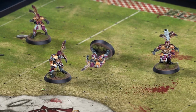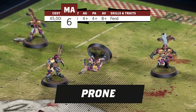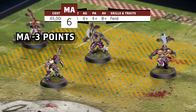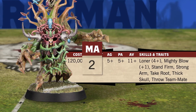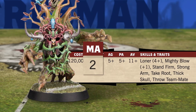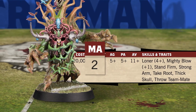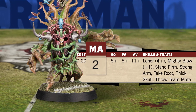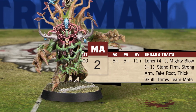If your player began the turn prone and wishes to move, they must first spend three points of movement to stand up. Some models are so slow that even standing up is a feat. If a player has an MA of one or two, roll a d6. On a four or more, they're able to use their entire MA to stand up.